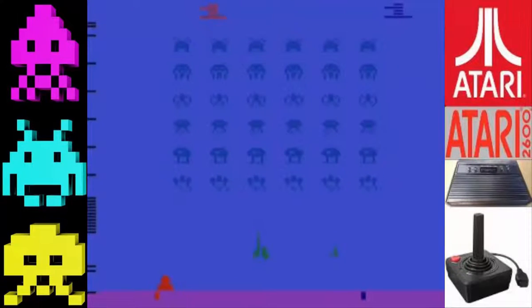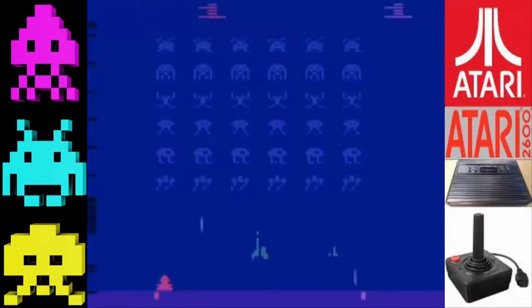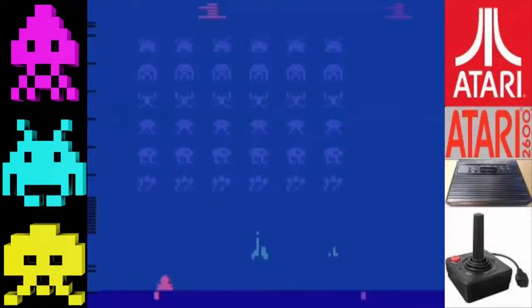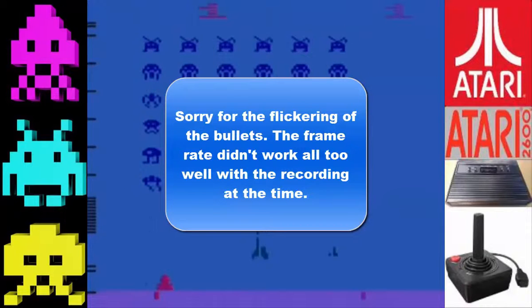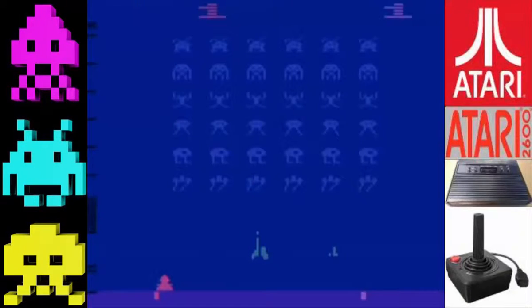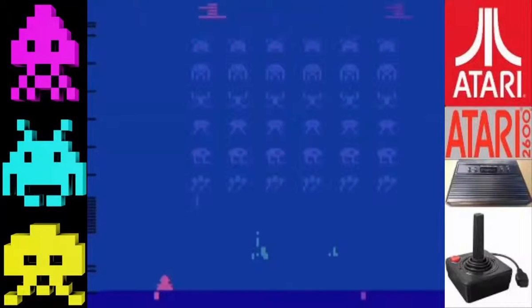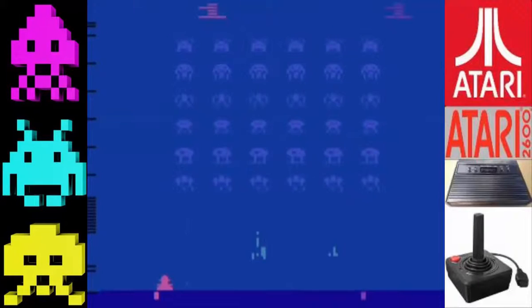So you just have to go around and you have barriers that can kind of help protect you. You can shoot through the barriers, aliens can shoot through them. You can have settings that include moving barriers, barriers you can't shoot through, and dual ships. There's also invisible mode, which I don't like — if I can't see anything, I just can't get into it. So we're going to stay on the first setting, and let's get started.